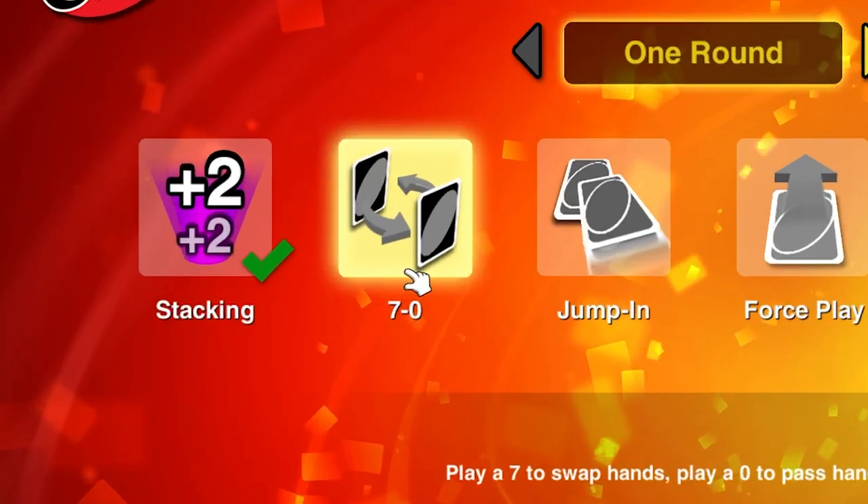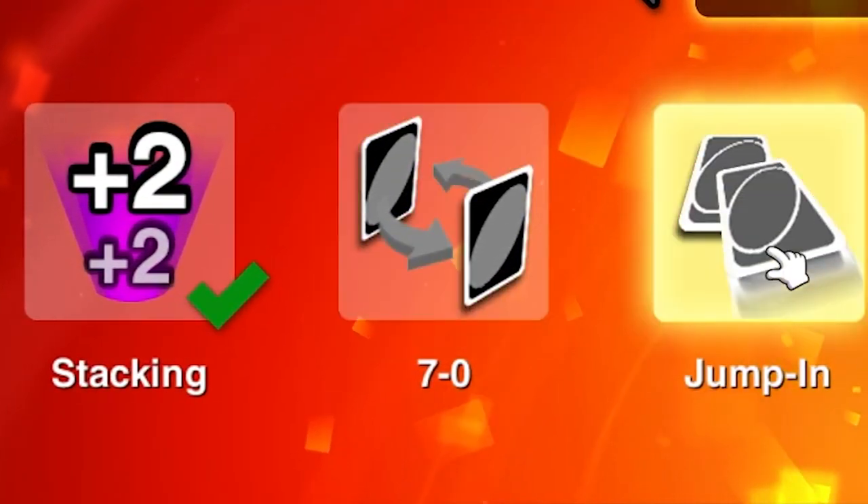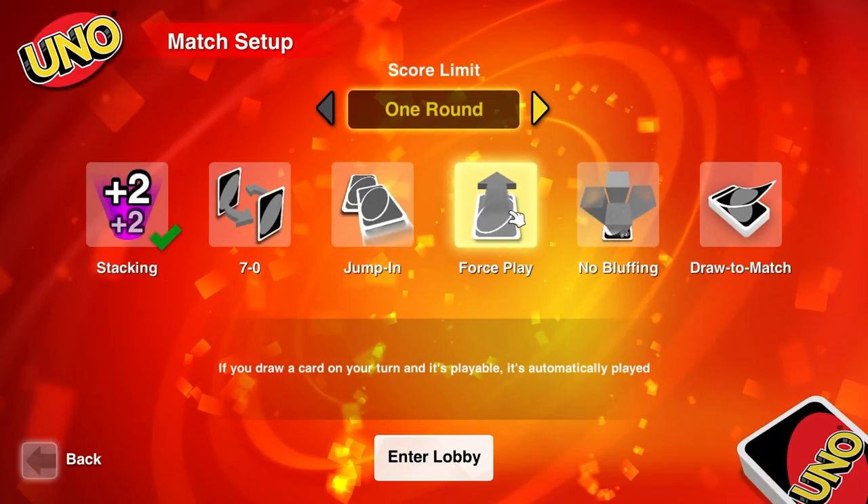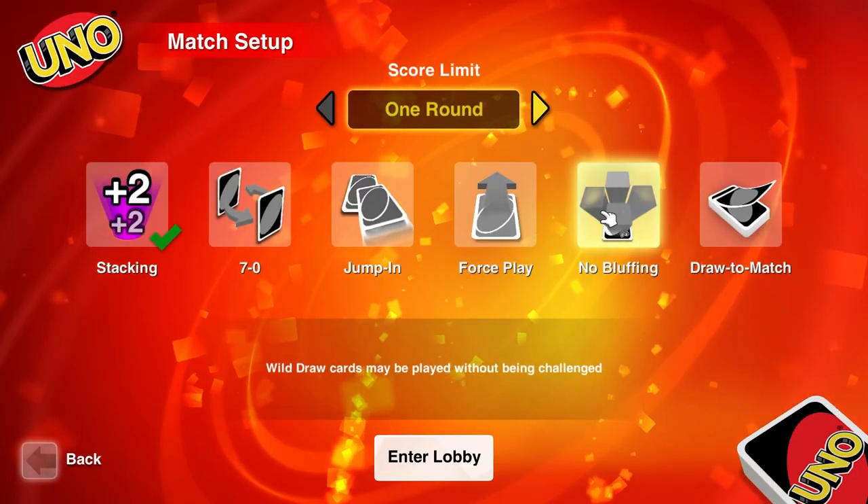Outside of that, we decided to run with stacking, 7-0, jump in, and draw to match. These settings led to some interesting interactions.